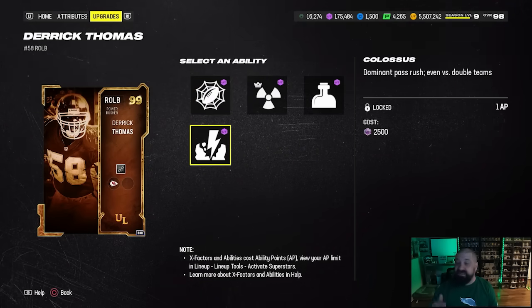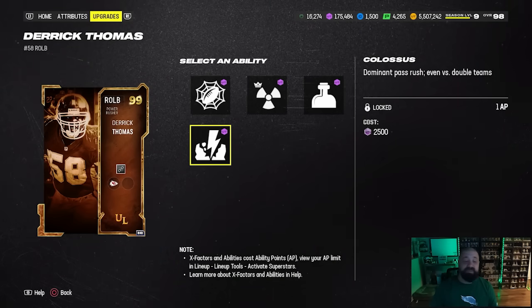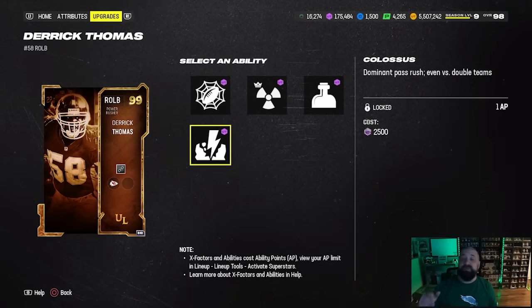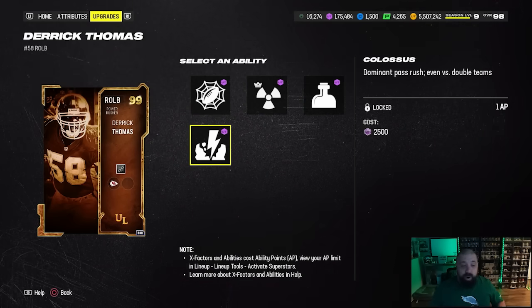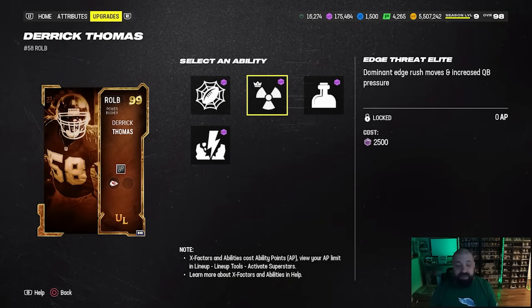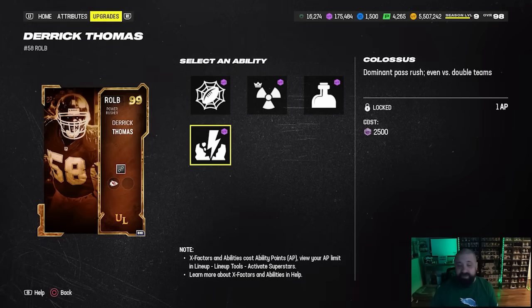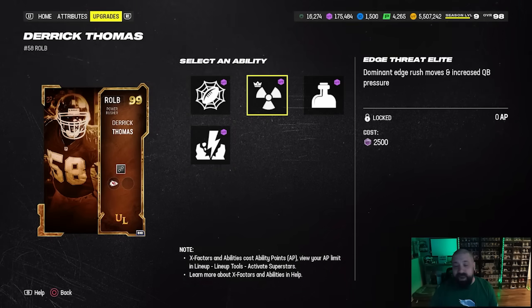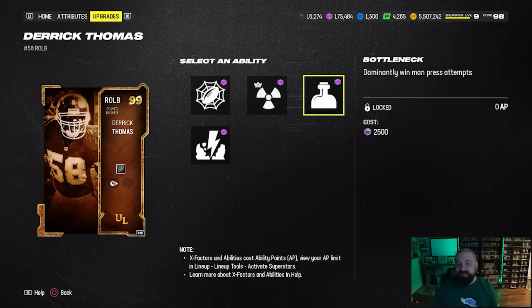In his discounted buckets he gets Colossus. I don't think there's any card in the game that gets Colossus plus Unstoppable Force together for a total of one AP. That combination might make him the best pass rusher in the game. They also gave him Edge Threat Elite, which is cool — though it could be overkill alongside Edge Threat Elite, Colossus, and Unstoppable Force. That's likely the route I would go.